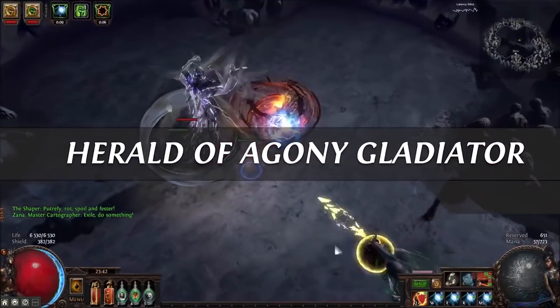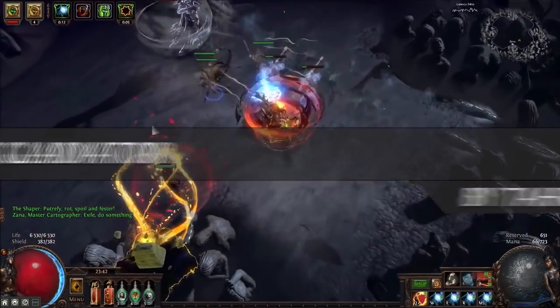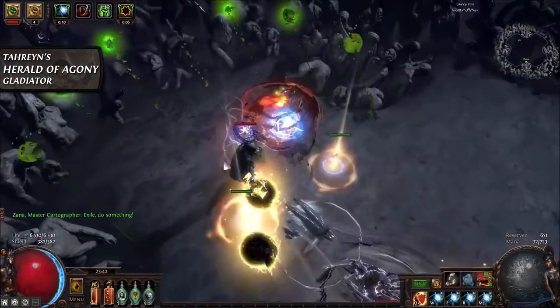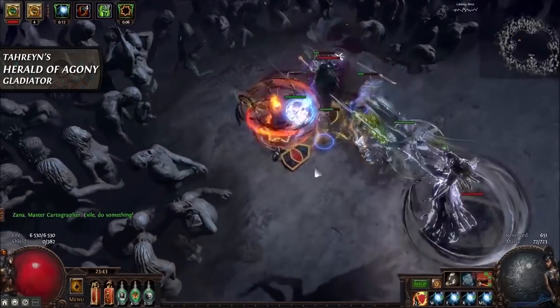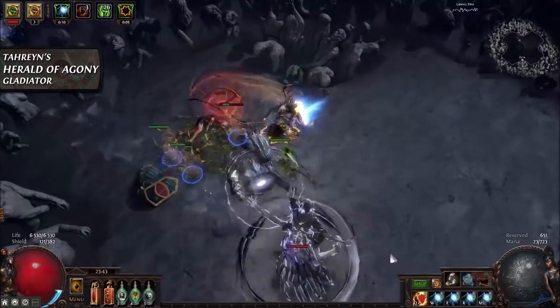The second build on the list is a Herald of Agony max block Gladiator by Terrain. The main damage source from this build comes from the Agony Crawler minion, which is summoned via the Herald of Agony skill. This nasty little fellow has three different ways of attacking.